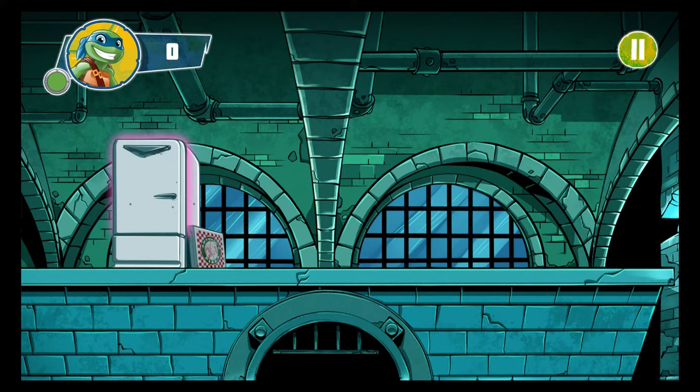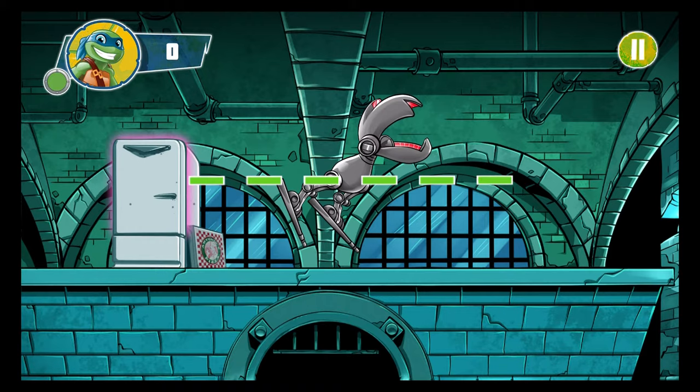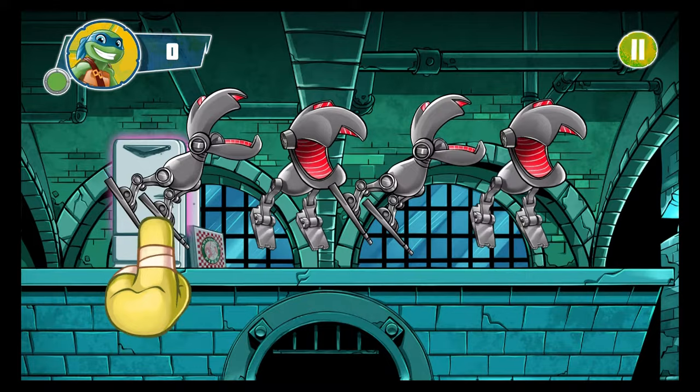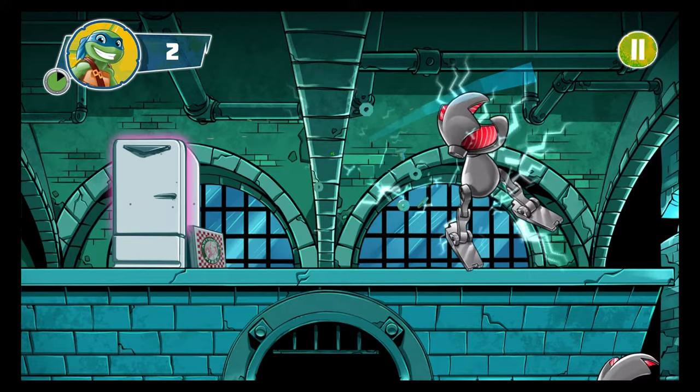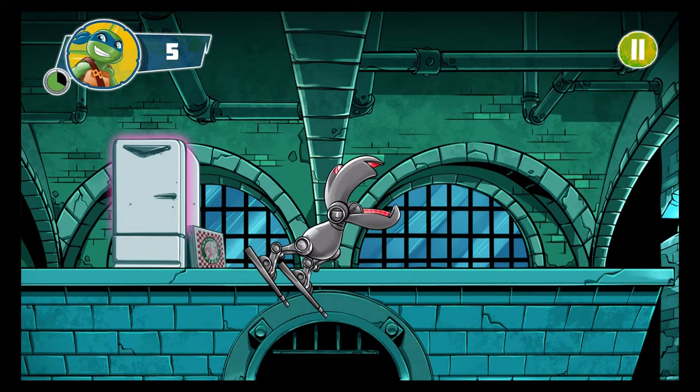Let's put your ninja skills into action. When something flies into the air, swipe it before it falls again, like this. Okay, now you try it. Slide your finger across the screen where the mousers are. You got it. If you swipe more than one item in a single move, you can get a combo and earn extra points. We have to finish swiping these mousers to get them out of our lair.